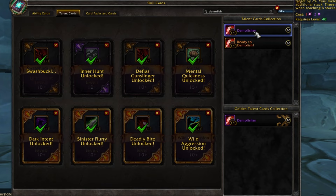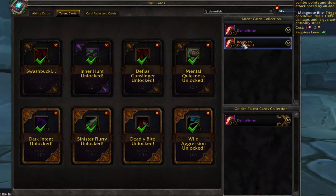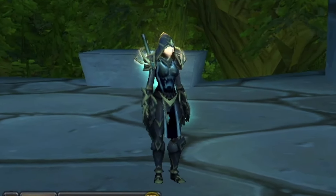It's up to you — you can use Demolisher or pick up some other random stuff. I just mentioned the cards that are mandatory, so Mental Quickness and Deadly Bites are completely optional, and you can go for Demolisher or just pick up some random stuff that procs more damage. That's it for the pirate build. Thank you for watching, and I'll see you in the next one. Bye-bye.